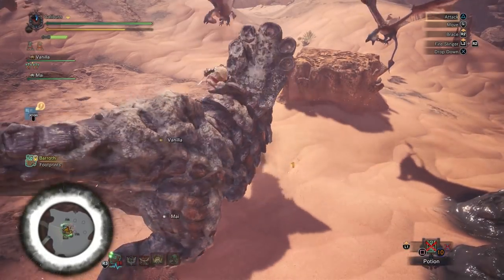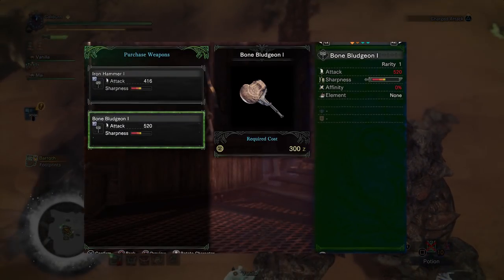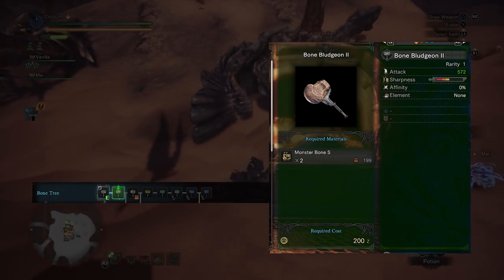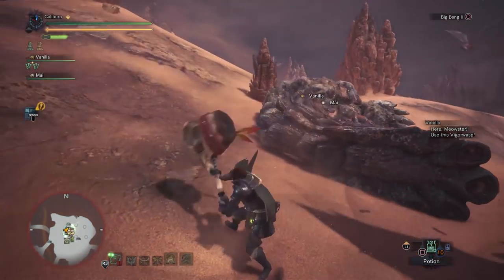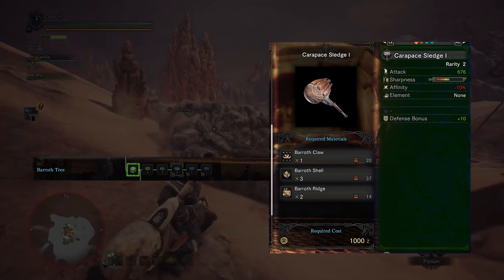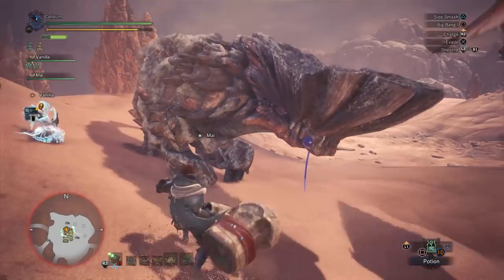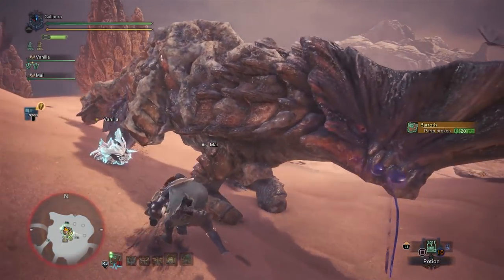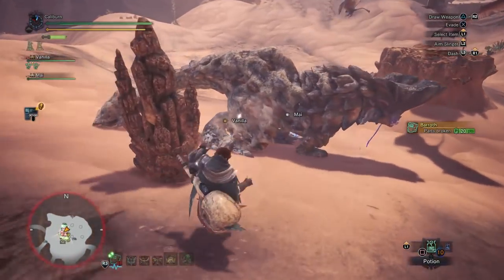After the Pukei-Pukei, complete your mandatory assignment of hunting a Barroth in the Wildspire Wastes. After beating Barroth, make another Bone Bludgeon 1 and upgrade it to a Bone Bludgeon 2 using 3 Monster Bone S. If you're lucky, after a single hunt you'll have the materials to upgrade it to a Karapace Sludge 1 using 1 Barroth Claw, 3 Barroth Shells, and 2 Barroth Ridges. This is damage-wise similar to a Kulubeak 1, but provides a defense bonus if you're struggling. You'll have to make this regardless, as it builds into the Anjanath Hammer and can be upgraded further through low and high rank.